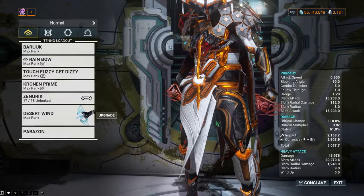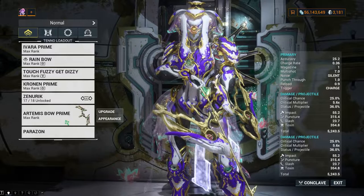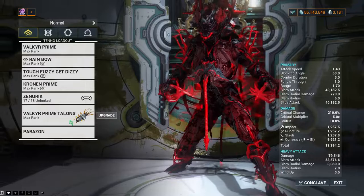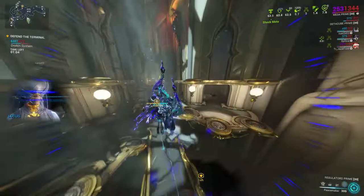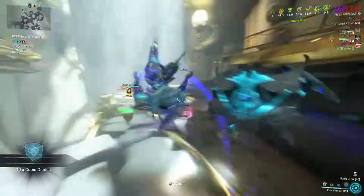Exalted weapons are special weapons that only certain Warframes have. These weapons are unique — they are stronger, utilize mods from the weapon and Warframe itself, and do not use ammo but use energy instead. They replace the weapon in that equipment slot, so you can technically have zero weapons equipped, allowing 100% of all affinity to go to your Warframe, including from ally kills. Exalted weapons gain the same amount of affinity as Warframes, so 100% of the affinity goes towards your Warframe because the Exalted weapons count as ability kills.